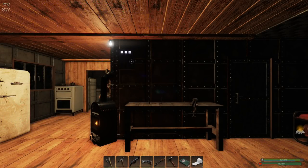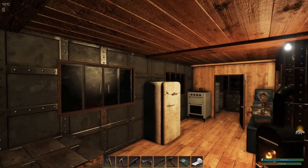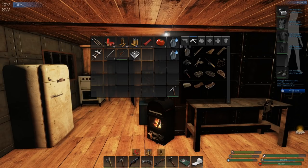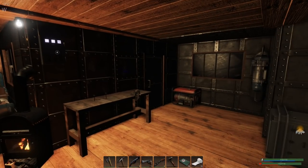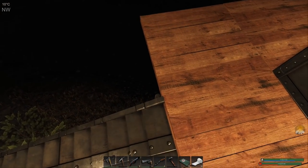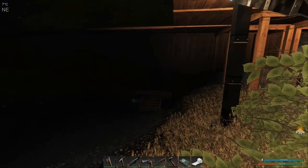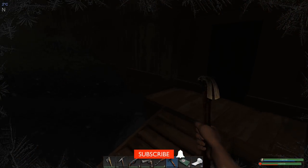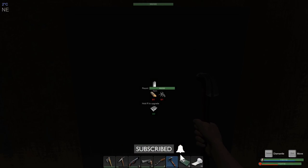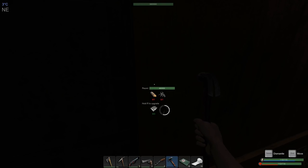Good morning and welcome back to Subsistence. It is still dark; I don't know how long we have until sunrise. I have a couple of alloy sheets in my inventory and the hammer on the belt. I'd like to head out and upgrade the doorway to the compound. It's a bit dark but I think we can do that without needing any additional light. The door upgrade is done — 1100s, much better.